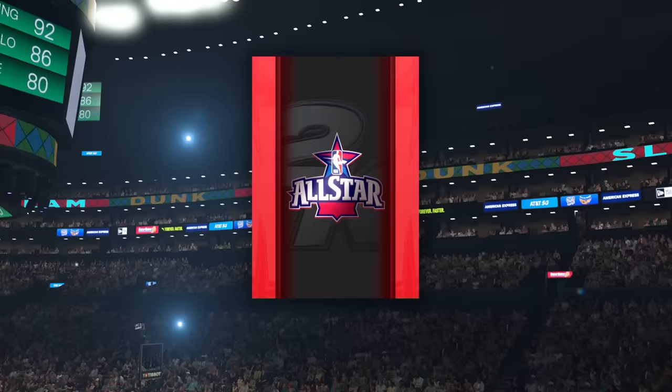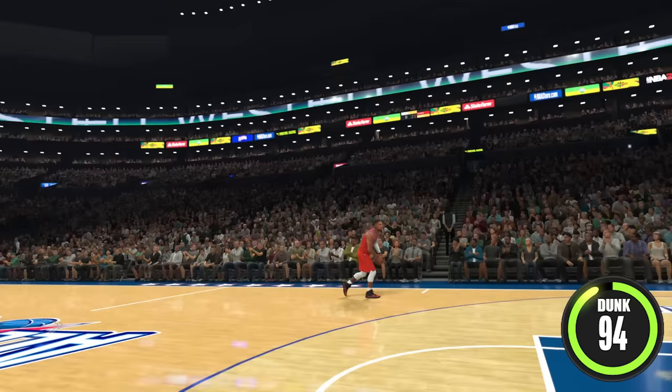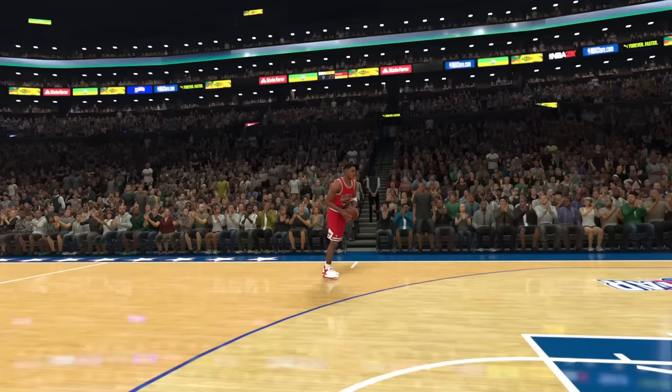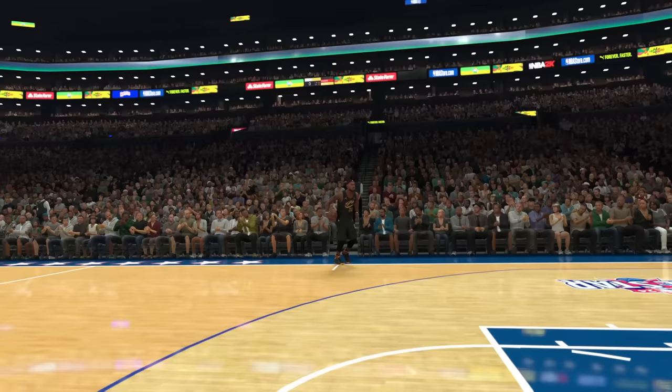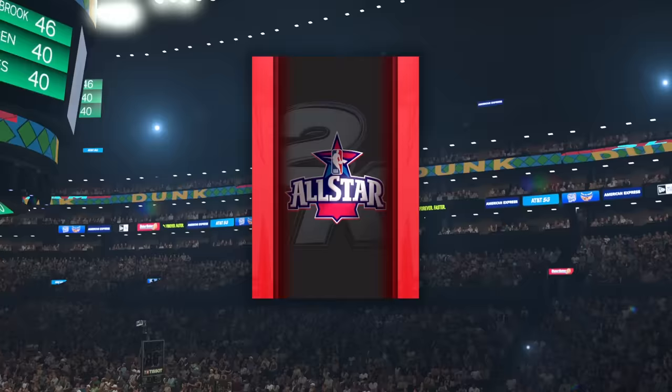Group 2: Westbrook with a 94 rating started hot with a 360 honey dip, scoring a 47. Pippen with a 95 rating did a behind-the-back dunk for only a 40. Isaiah Ryder with a 96 rating did a basic windmill and scored 30. LeBron with a 98 rating did a 360 covering his eyes for a 40. So Westbrook moves on to round 2.